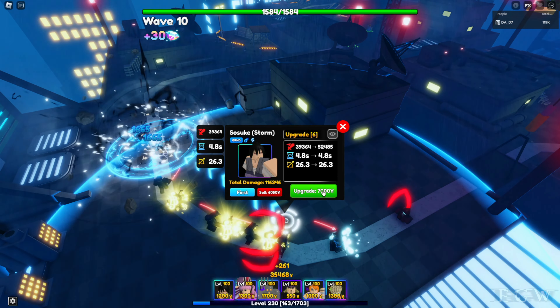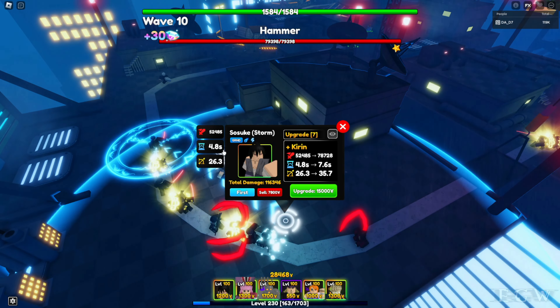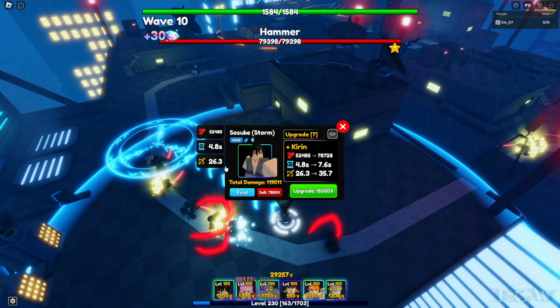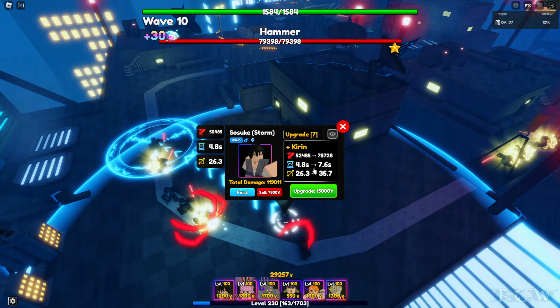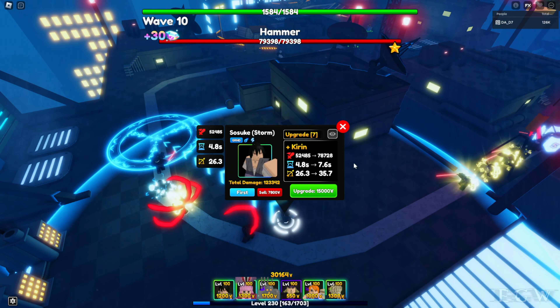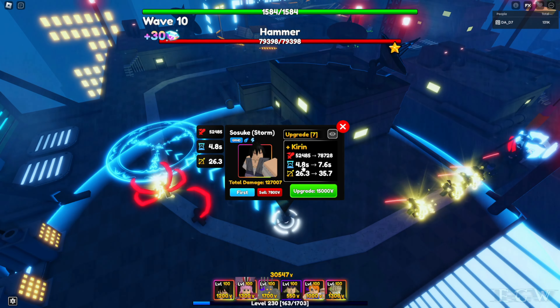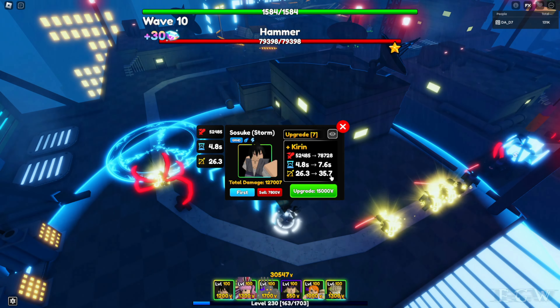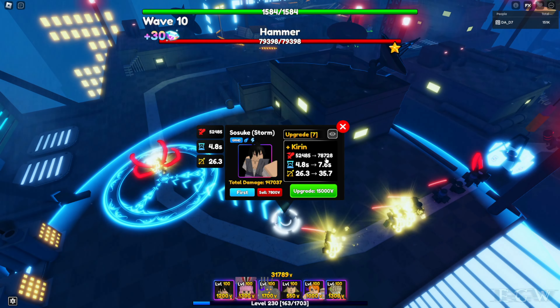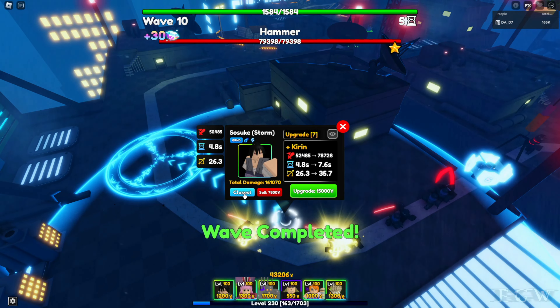Upgrade six costs 6,000, bringing us to 39,364 damage at 4.8 seconds and 26.3 range. Upgrade seven is 7,000, bringing us to 52,485 at 4.8 seconds and 26.3 range. Upgrade eight adds plus Kiran, bringing us up to 78,728 damage — SPA goes up from 4.8 to 7.6 seconds but his range also increases significantly from 26.3 to 35.7. That's 15,000.